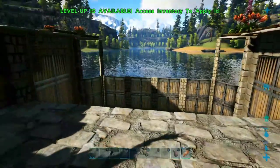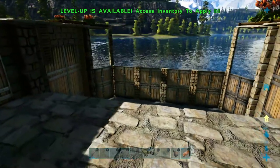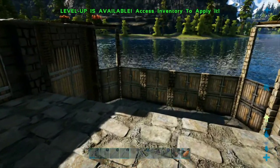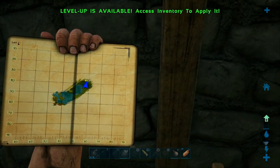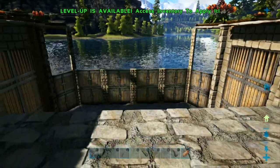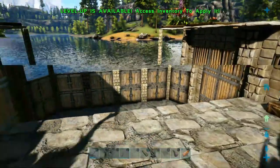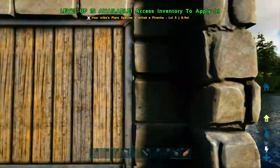We got some serious fight there. By the way, this right here is the entrance to the aberration caves. I'm not going to get too close to it, but there's a big cave opening. If any of you are wondering where you can get to the aberration section of Valguero, this is it right here. I've actually got a video showing you how to go down in there.